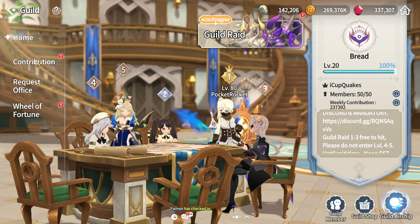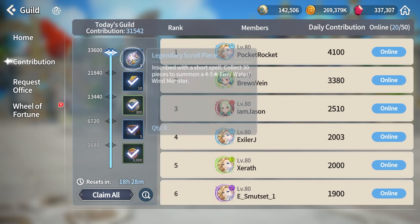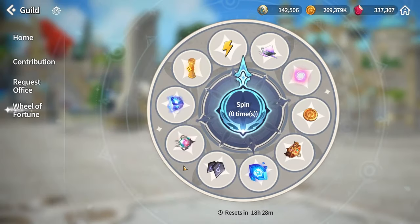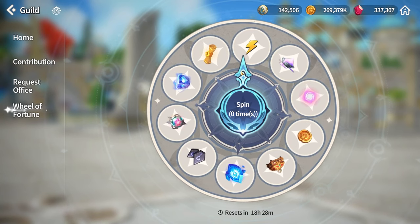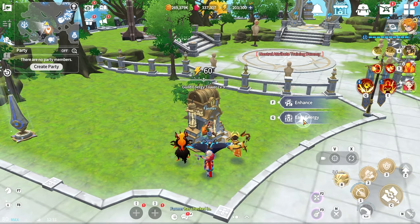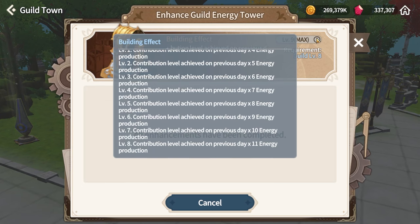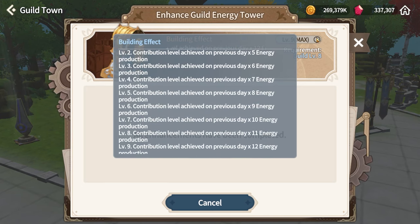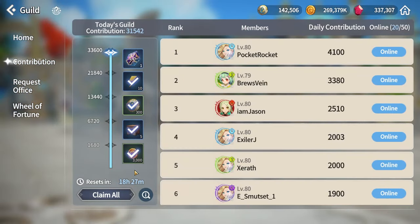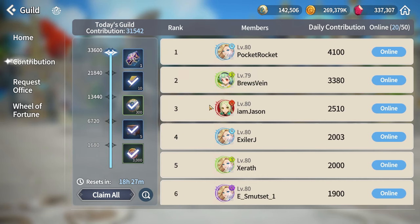In your Guild, go to the Contribution tab and claim all available rewards — you may want to wait toward the end of the day reset to make sure all are completed. After that, the Wheel of Fortune gives one free spin, plus three extra spins for 100 Guild Coins each — skip those if you're saving for outfits. Also go to the Guild Energy Tower in Guild Town to claim your free daily energy; this resets every day and scales from 20 energy at level 1 up to 60 energy at level 9, multiplied by how many contribution tasks you completed.